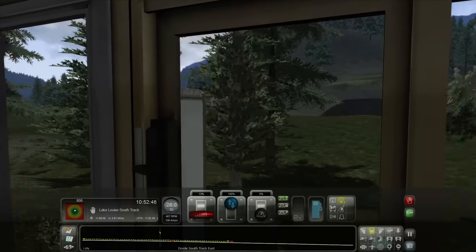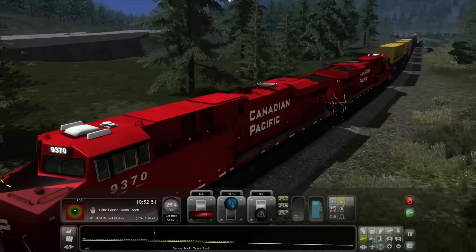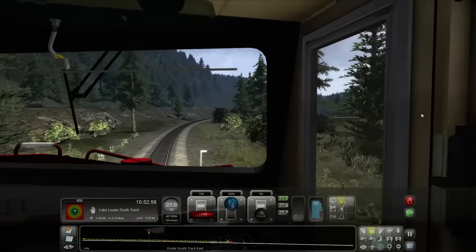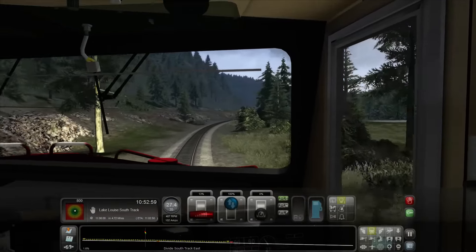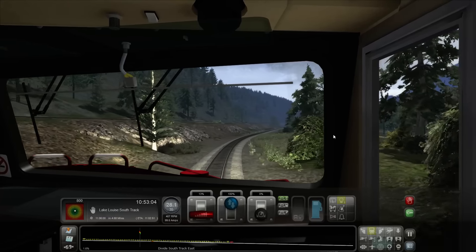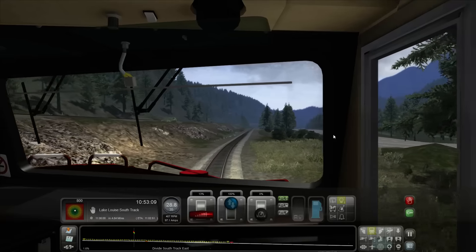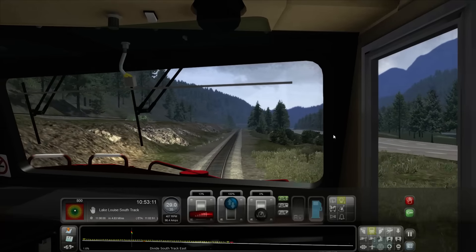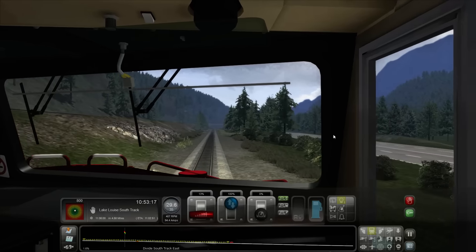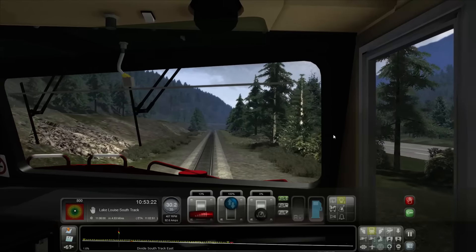What is that — looks like a road? Just a flat wall. 28.4 — yeah, we've got to be careful because we're going to start increasing speed more than I want. 1.6 percent down gradient, up to 30 miles an hour.